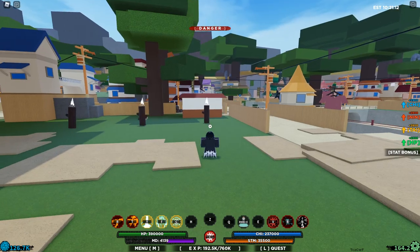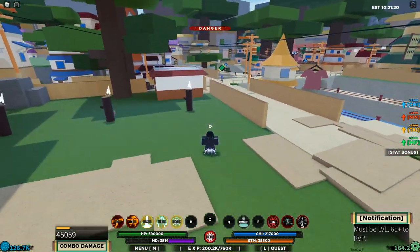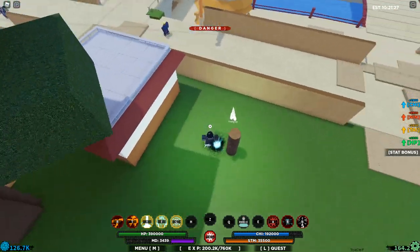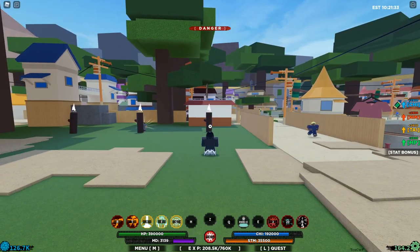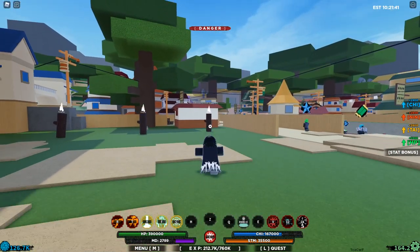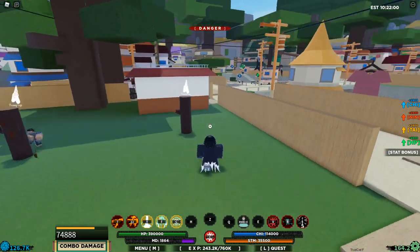Moving on to the moves: Blaze Illusion is basically a Sharingan genjutsu — an iframe move — and if they attack during it, something triggers. The second move is a chidori with blaze control — if you connect with it, it creates a blaze particle, looks really nice. The final move is inferno iron — you shoot inferno energy and it does so much damage. That's basically everything for the Ryan Akuma showcase.